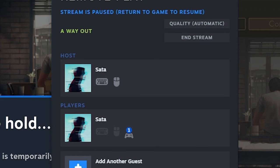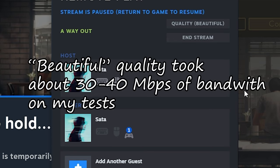Another thing I want to mention is the stream quality settings. Here you can change the quality of the stream. You can set it to fast, meaning that the quality is not going to be as good for your friend. You can set it to balanced, and I usually set it to beautiful.